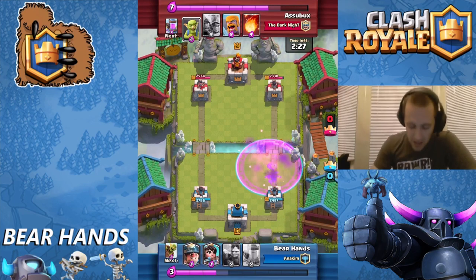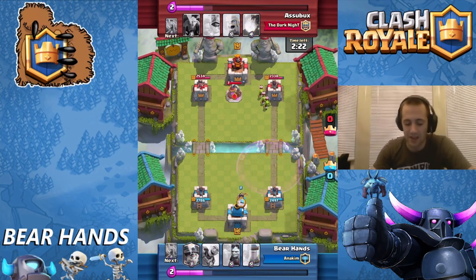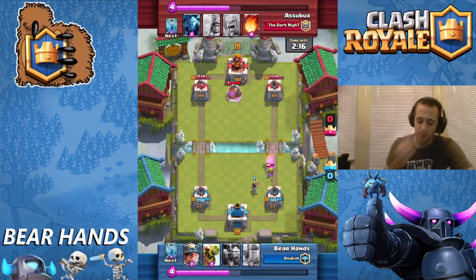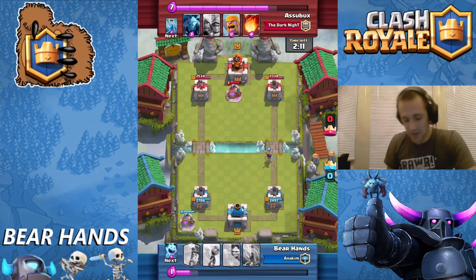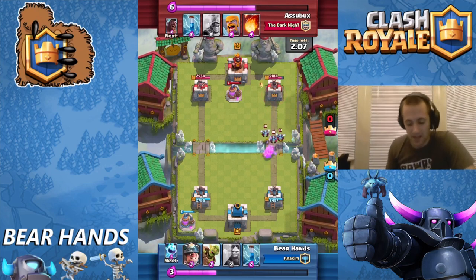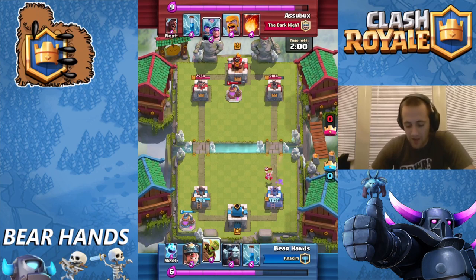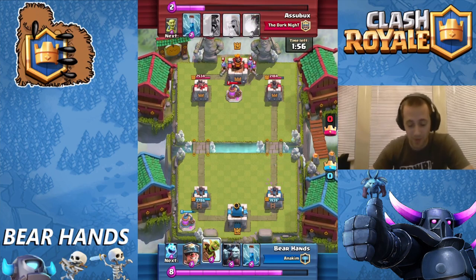My tower is going to take out those Minions and I just want to keep it slow until we figure out what his deck has. He's going to throw an Elixir Pump, his Goblins come out, and my Princess is a great way to stop those little units. Princess chips away at those Goblins, the tower picks them off. I'm going to throw an Elixir Pump down in the back as well. Then he assassinates my Princess with his Minions and here come the Three Musketeers.